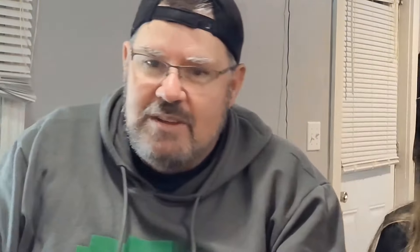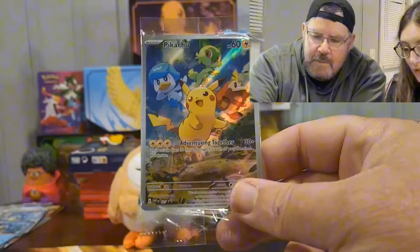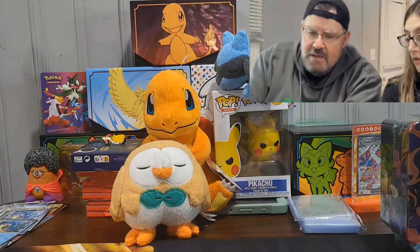We also have a Paldea tin that's for when we hit 500 subscribers, and we might also include a Funko Pop of one of the Pokémon — could be Pikachu, could be Vulpix, could be Charmander, could be Mr. Mime. So to start it all off, we got a promo. I didn't take my promo out — we will include one promo with the 500 subscribers giveaway plus the code card.